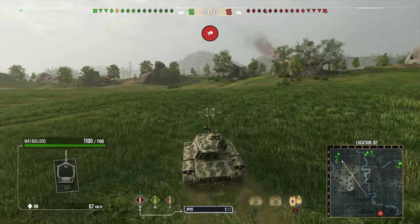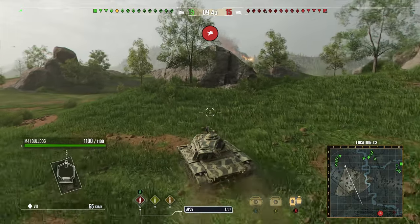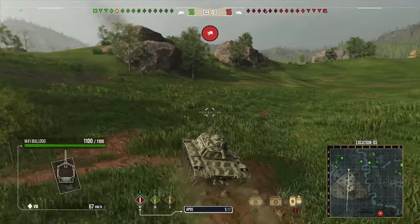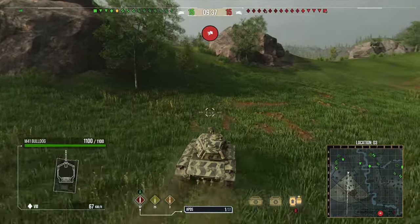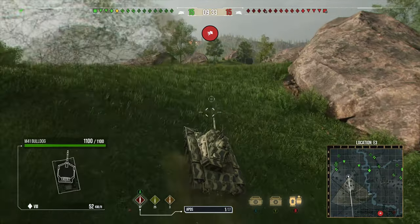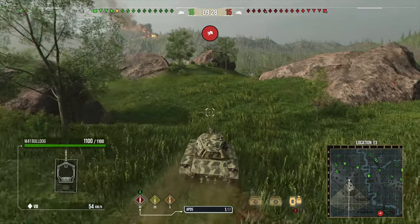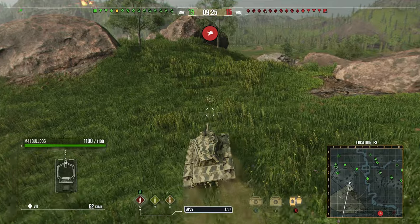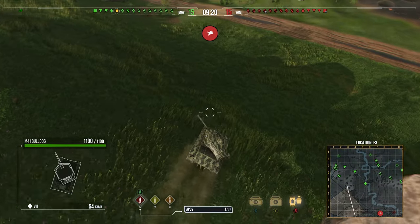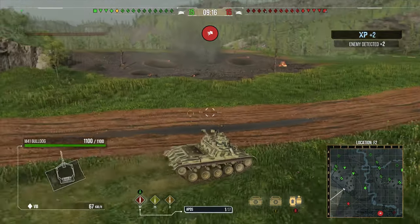This is the very first Bulldog that was in the game — it was a tier 7 when it first came in and now it's a tier 8. It also had a 10-shot autoloader back in the day, which is now on a premium version you'll see later on. This is the M41 Walker Bulldog, the tech tree tier 8 American light tank that leads up to the Sheridan. It's got a place in my heart because I remember the good old days with that 10-shot autoloader — it was a hell of a lot of fun.